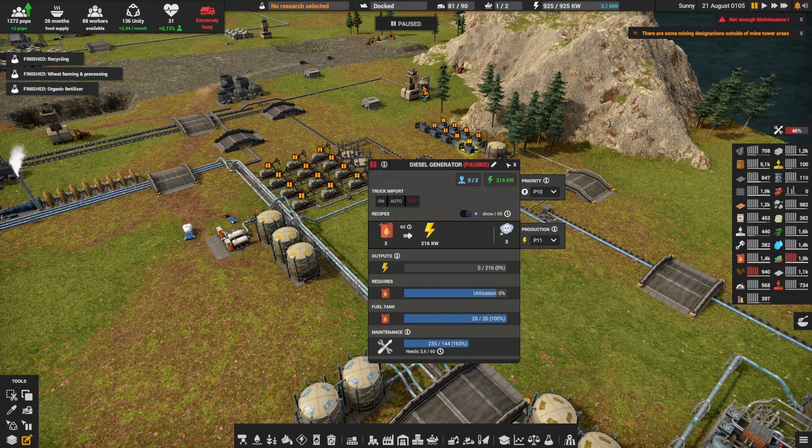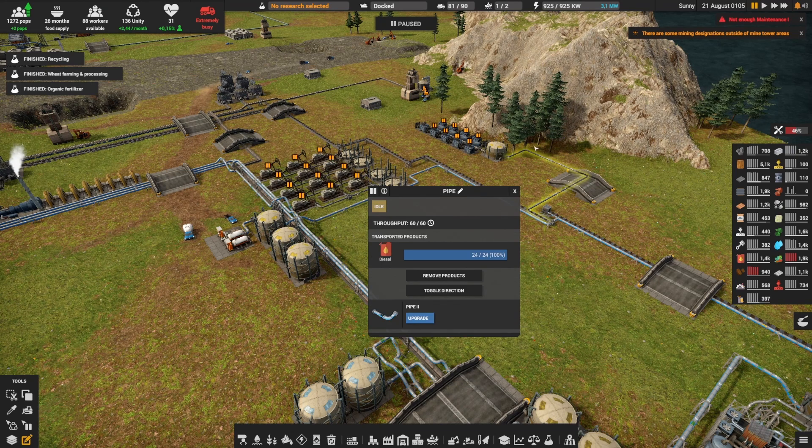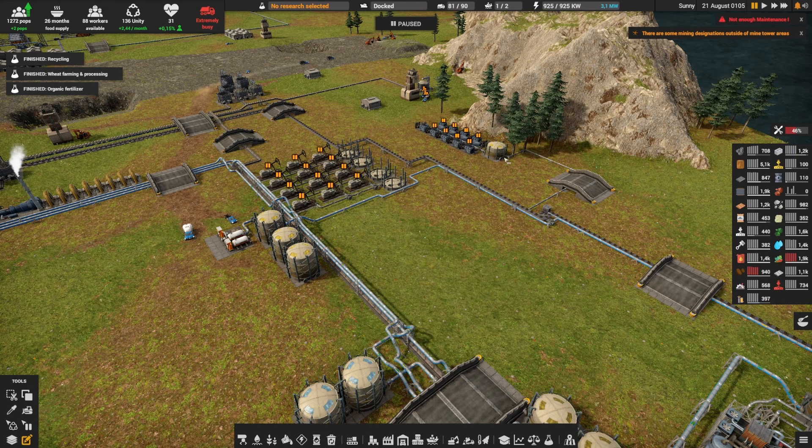Similarly for the diesel generators here, they're paused but if we need them we can restart them very quickly. And I even put a pipe over here so that this stays always full.